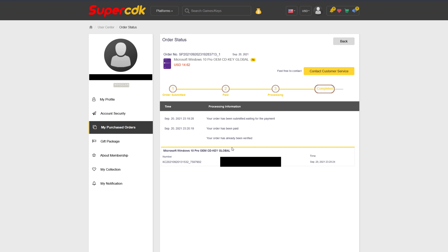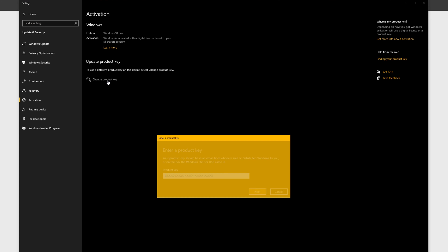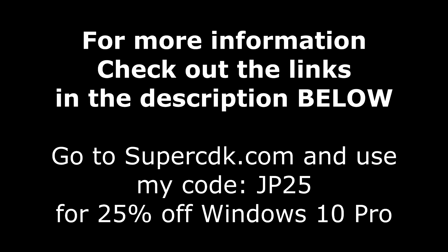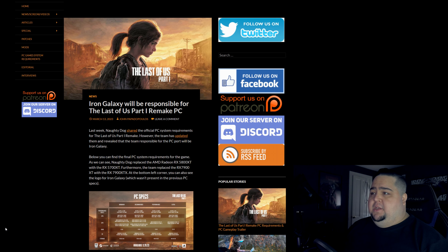That'll bring the price from $22.44 all the way down to $16.83, a savings of over $5. I'll walk you through how to get your key and install it on Windows 10. Click Submit Order and complete your checkout — for me that's with PayPal, then click Pay Now. After completing the checkout, it'll bring you to your purchased order page and update in seconds — just hit F5. It came through literally immediately; I got the payment email and the delivery of the product at exactly the same time. Once done, click on View Keys and Codes and copy your code. Then hit the Start button, type the word Activate, click on Activation Settings or see if Windows is activated, click that, and click Change Product Key or Unlock Windows 10. Just paste it in, click Next, and you're all done.